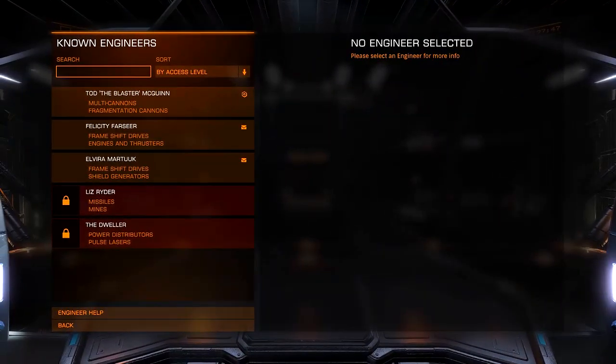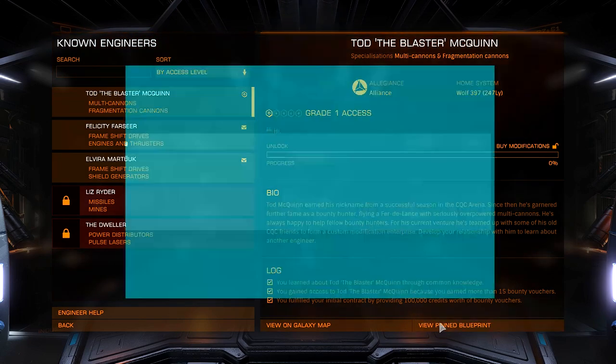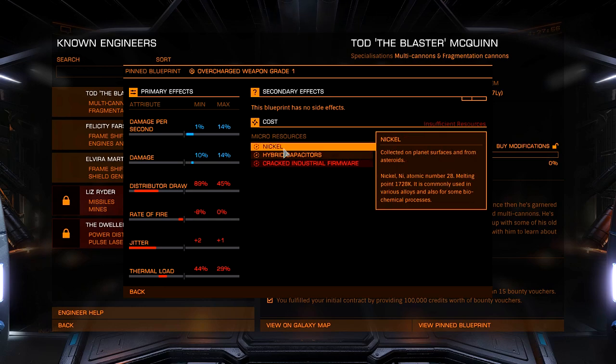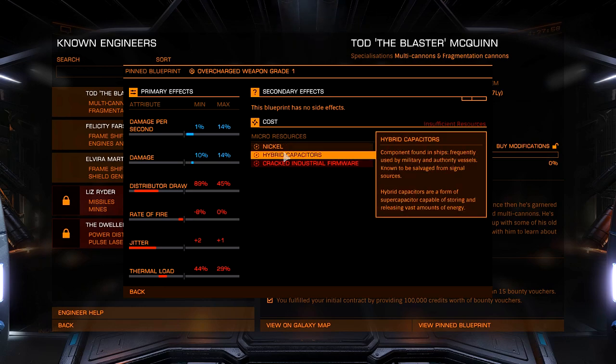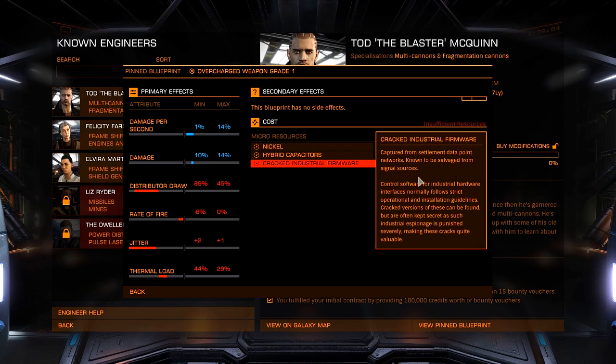If we open up our Engineers tab and click on Todd the Blaster McQuinn, we can see any pinned blueprints. I have this one pinned. What we need for this upgrade are Nickel, which I have, Hybrid Capacitors, which I have, and Cracked Industrial Firmware, which is what we need to get. Over here it tells you where you can obtain this.